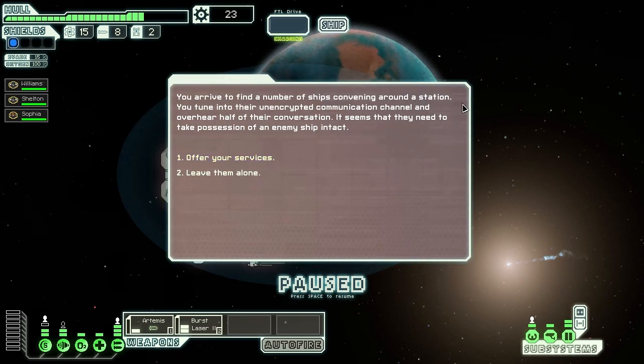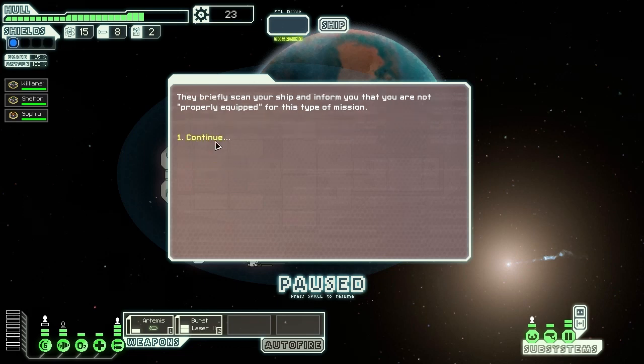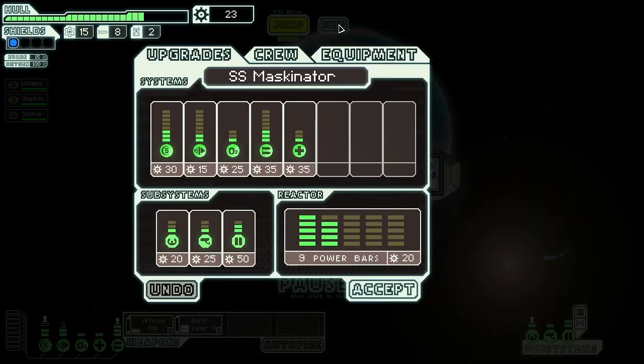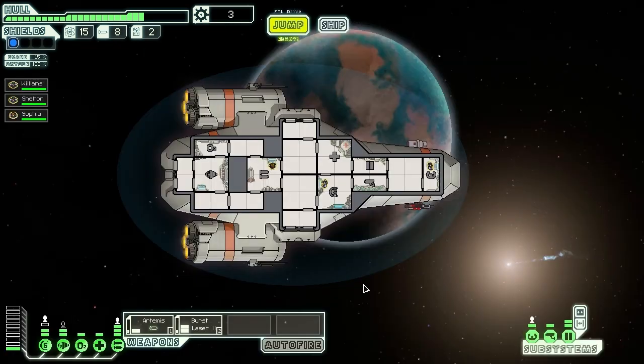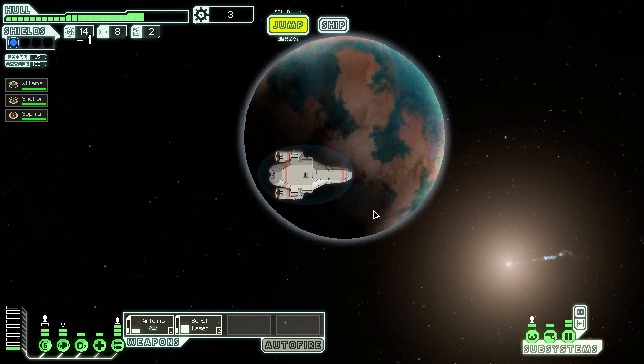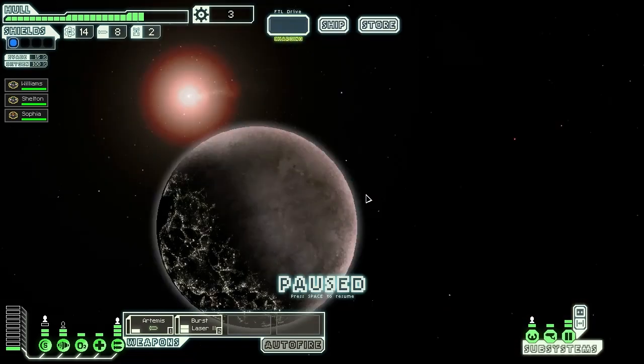We find a number of ships convening around a station. Tuning into the unencrypted communication channel, there's a conversation about needing to take possession of an enemy ship intact. We offered our services but they say we're not properly equipped — so they don't want our help. A bunch of jerks. There's a store here, which gives me a chance to show you guys what stores are.